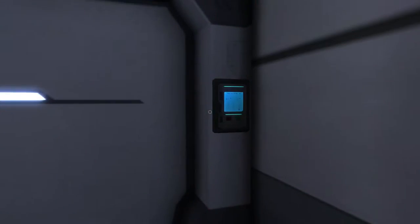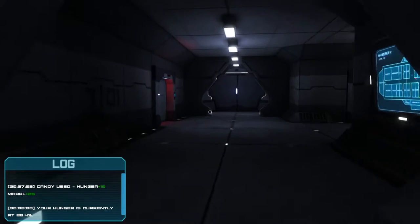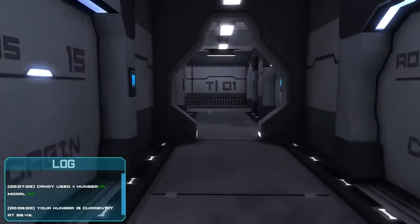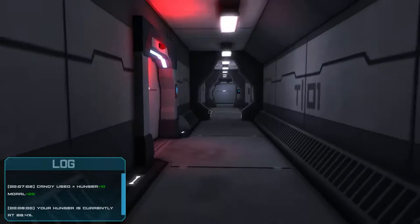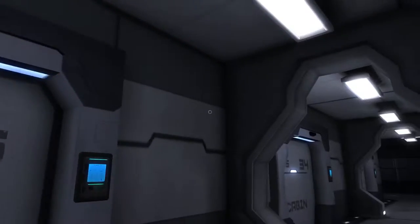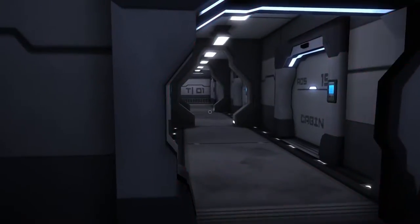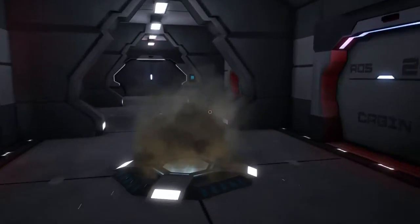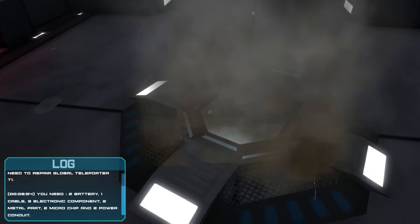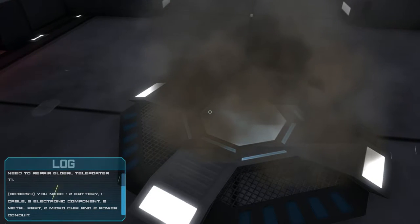There's a lot of rooms here. Hunger is currently at 88%. I'm just gonna follow the red lights. A lot of rooms. Need to repair global teleporter T1. You need two batteries, one cable, three electronic components, two metal parts.